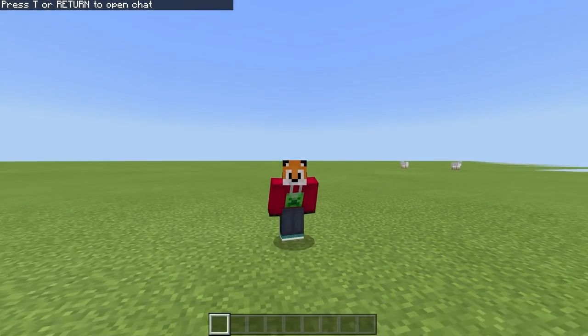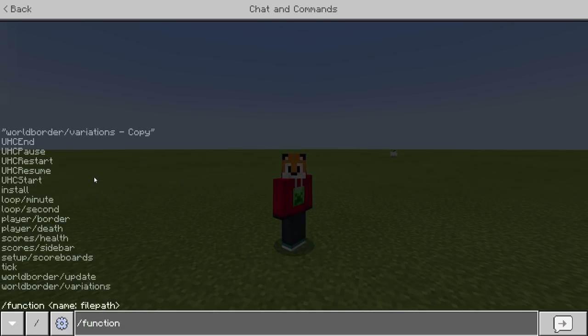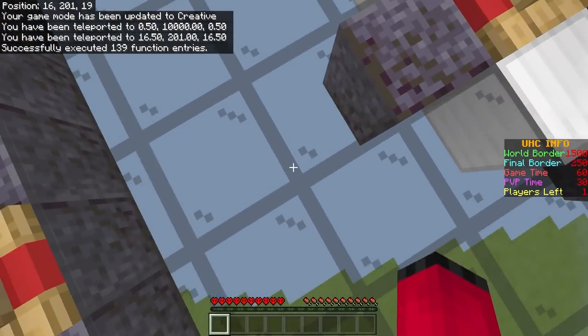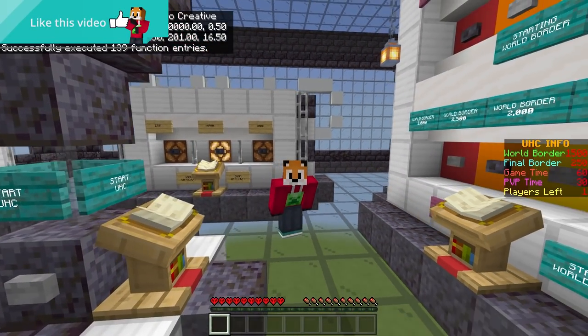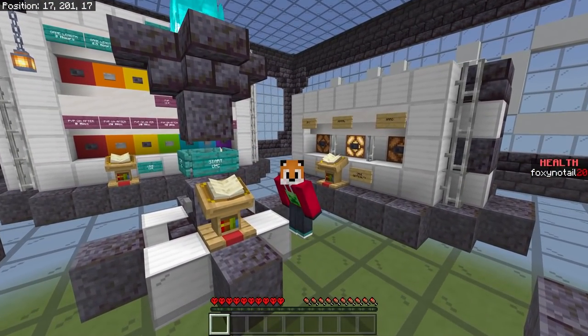Now we're going to go into this flat world to have a look at how the world border works. I'm going to run the function install to set up the pack, and that is going to generate the structure even in the flat world at the very top.